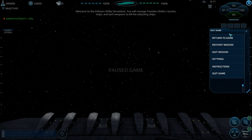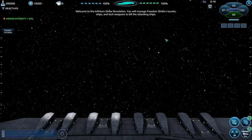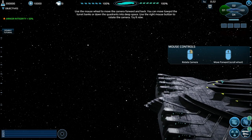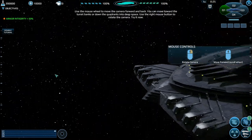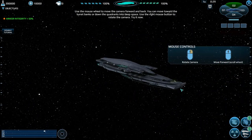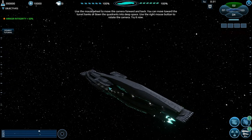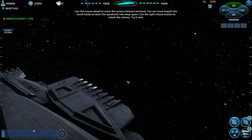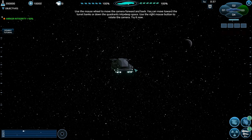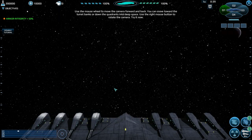This game is actually running at 30 FPS and I can't seem to get it up to 60 - I don't know if that's been deliberate. Use the mouse wheel to move the camera forward and back - that is cool. Turn banks or zoom down the quadrants into deep space. Use the right mouse button to rotate the camera - that is really cool. You can actually see an entire battle going on.